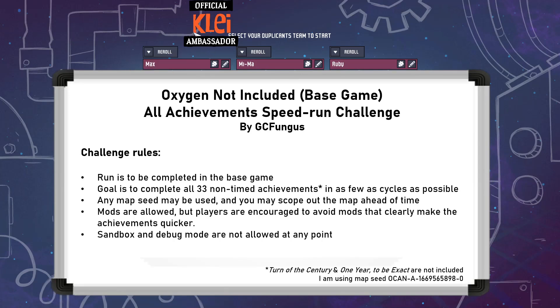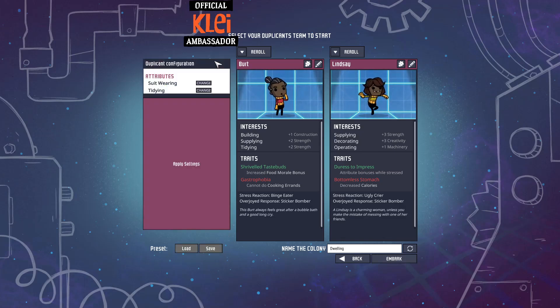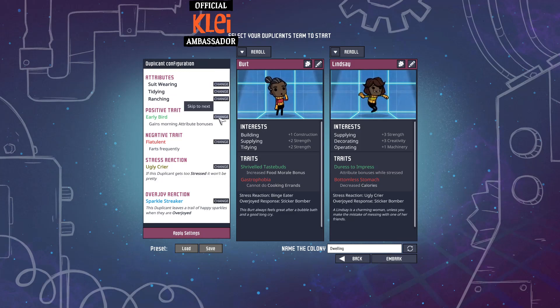I'm using DGSM here - the duplicate generation settings mod - so I can make these whatever I want. I'm allowing that; it's up to you if you want to use it or not. I'm just going to use it for the starting dupes, not for the printing pod ones - I think that's a bit cheaty. Now one of the huge mistakes I made last time was not having an engineer early enough - that kind of screwed all my ranches up.